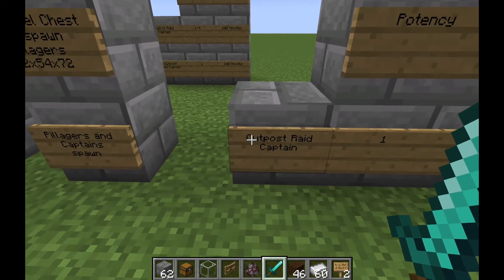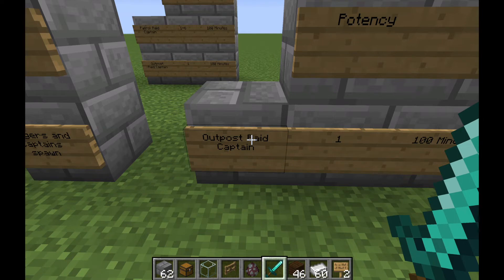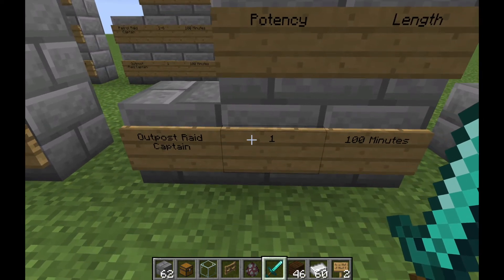There can be up to three captains at an individual pillager outpost, and captains hold ominous banners. If you kill an outpost raid captain, this gives you the bad omen effect at potency level one. This is cumulative — if you keep killing outpost raid captains, it can go up to a maximum level of six.